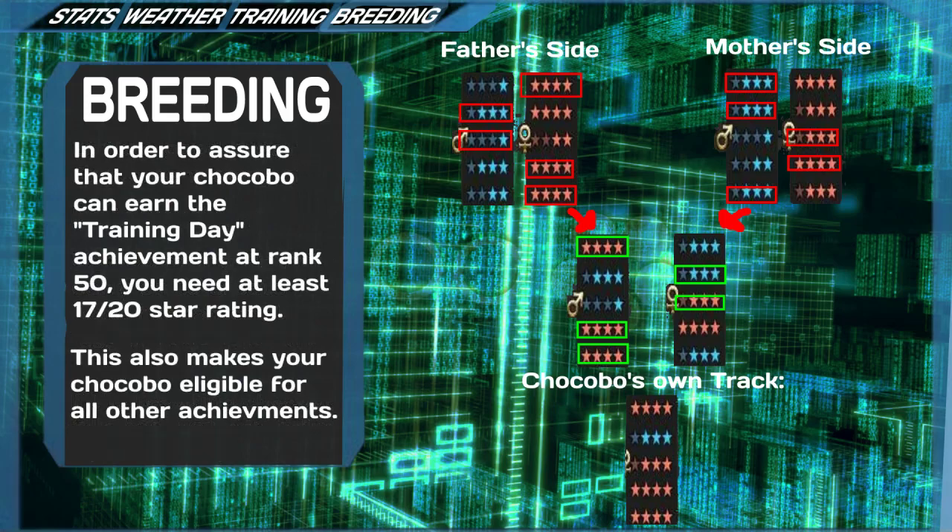In the end, if you want a chocobo good enough to get the Training Day achievement for the chocobo trainer title, you're going to need a chocobo which can reach a rating of 285, which will require a pedigree 9 chocobo with at least 17 out of 20 possible star line rankings. In doing so, you will also qualify for every single chocobo challenge course, whose final rating requirement is 271, meaning you can also get all achievements with a 17-out-of-20-star chocobo.